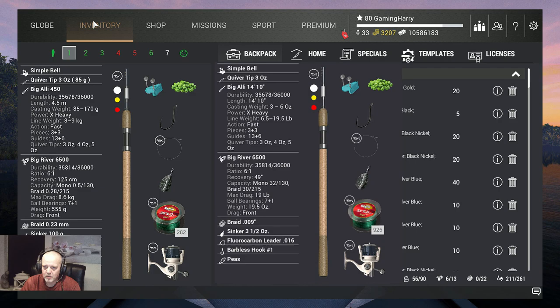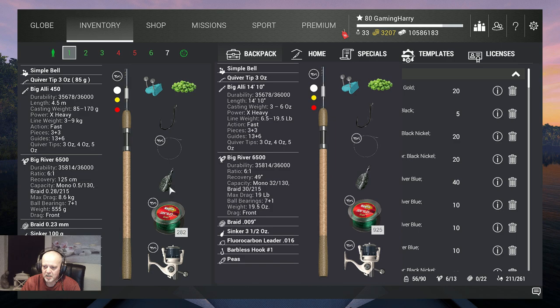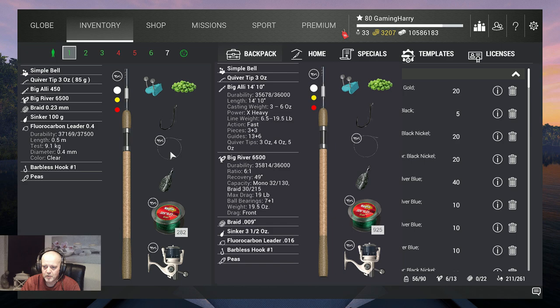First of all we go to the inventory and talk about what I'm using. I'm using the Big Le 450 — it's big enough, nine kilograms on that. I got the Big River 6500, 8.6 kilograms, rate 0.23, that's 9.1 kilograms, 100 sinker. I use a fluorocarbon leader 0.4, 50 centimeters. On that I use hook one, barbless, 20% extra XP, a little belly, and of course peas — I use peas as bait.